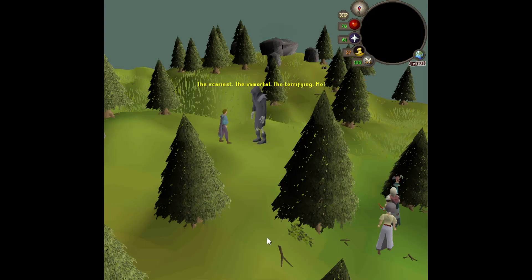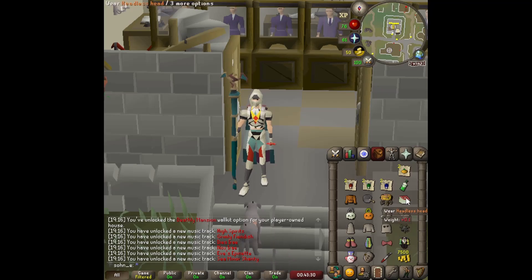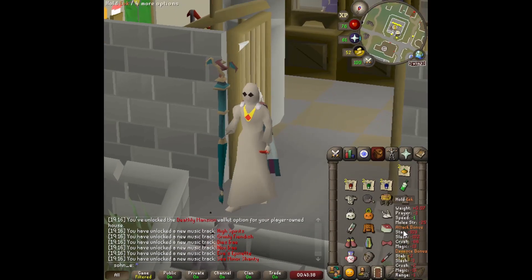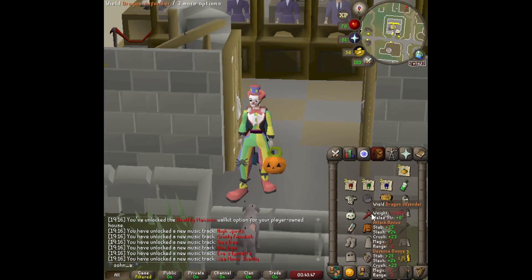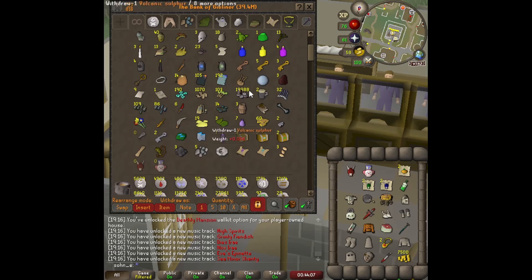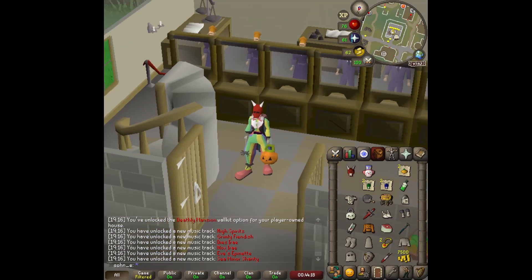Two ghosts weren't enough so Death comes to help, and to celebrate saving the monastery we have a night out on the town. For completing the event we got a bunch of holiday items: a headless head, some ugly Halloween jumpers, a ghost outfit, a spider called Old Eek, a clown costume, a pumpkin lantern, and Halloween masks. The great part is these items go right to the costume closet inside our house.